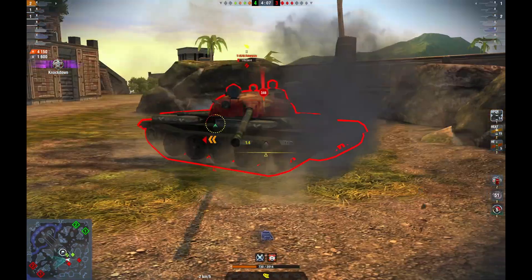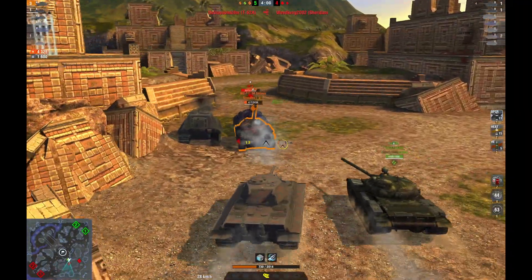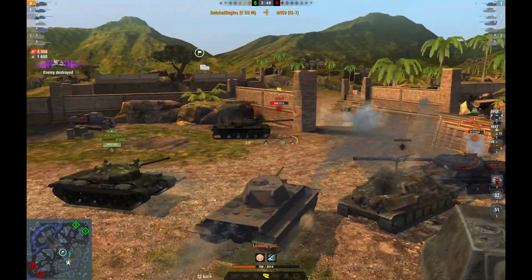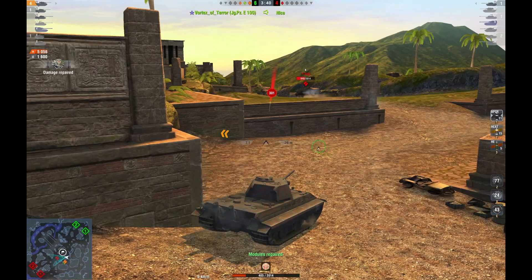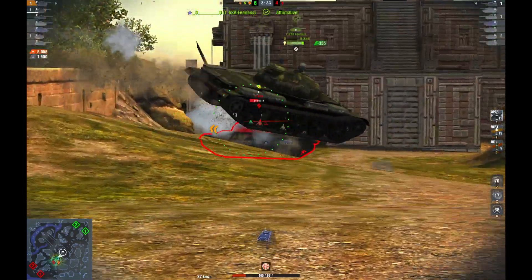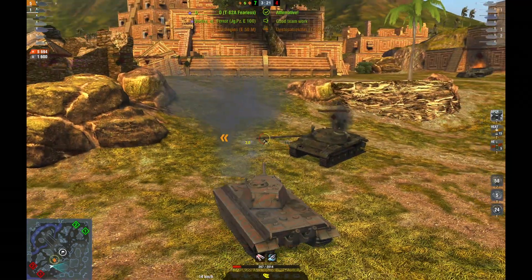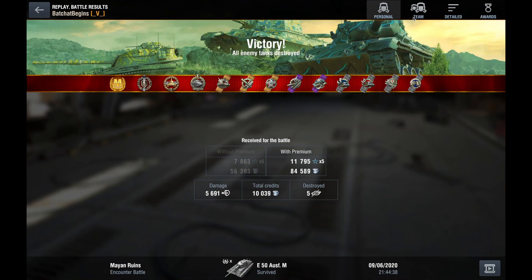Let's go over some of the ways you can put the E50M in a successful scenario. You need to group up with your heavies or your mediums and try to wolfpack the enemy. As we are doing here, you can see we are not splitting up — we are dealing with this IS-7 three-on-one and ignoring the T-62A to deal with him later. Rushing isolated tanks with overwhelming numbers is a very common comp tactic you will see in quick tourneys or Twister Cup. You are out-DPMing the enemy by three to one, moving from target to target, while they find it a lot harder splitting focus fire. The great thing about the E50M is it combines that mobility, armor, and gun handling to be a very effective spearhead for a wolfpack tactic.